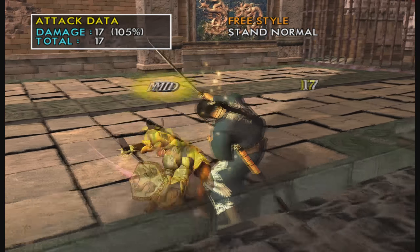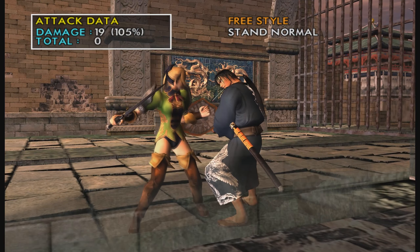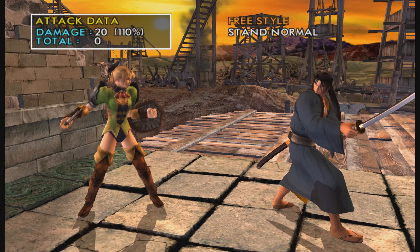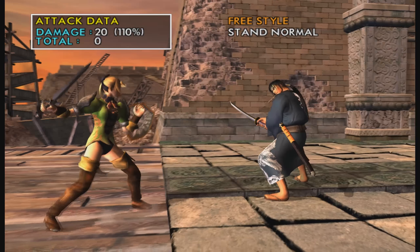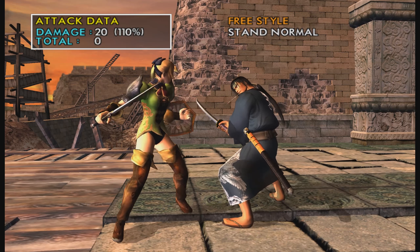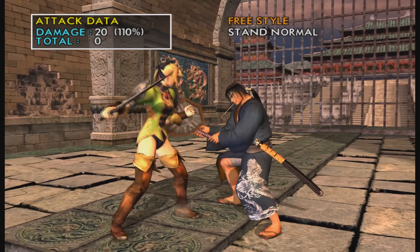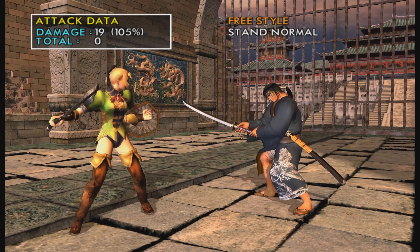BB — her BB is 13 frames, and the second hit is super delayable. But it's unsafe on block at minus 12 for both hits. It's still pretty hard to punish for somebody like Astaroth, or Sophie could do something like AA to punish that. It tracks super well, it's a natural combo on regular hit, and it's hit confirmable. It tracks really well up close, but if they know the frame data they can punish it pretty easily.